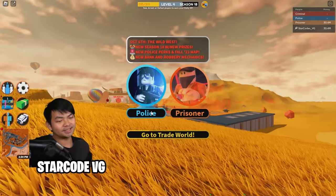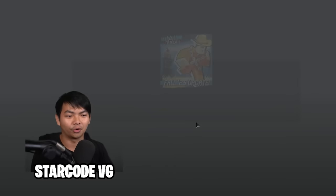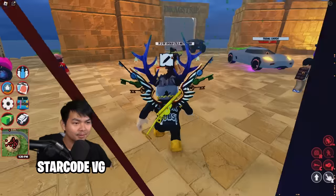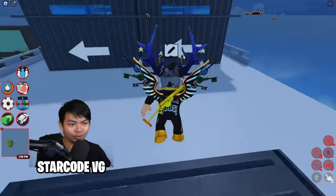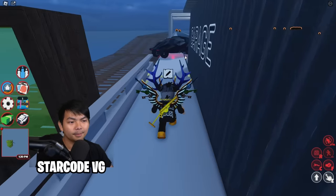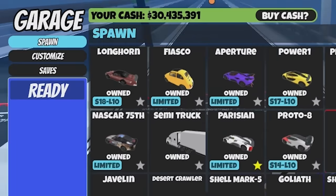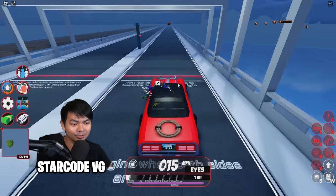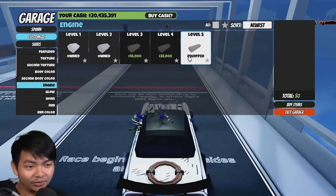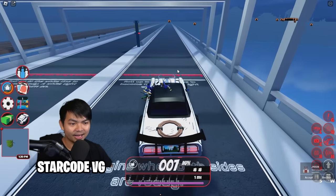The best speed test location is probably the train world, so I'm heading there now to do a speed test at the drag strips. Yes, the drag strips are the best location to test vehicle speed. I'll spawn the Longhorn and make sure my engine is equipped with the max engine, which is engine five, and see how fast this vehicle goes.